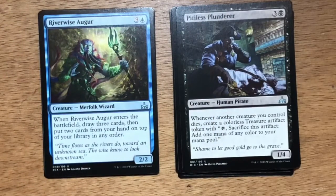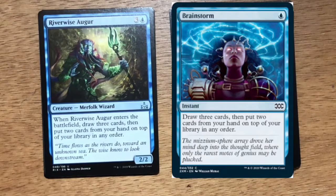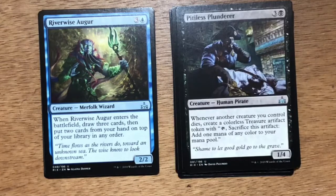Riverwise Augur — four mana, three generic one blue. Merfolk Wizard at 2/2. When Riverwise Augur enters the battlefield, draw three cards, then put two cards from your hand on top of your library in any order. Essentially, this is a creature with Brainstorm stapled onto it. Riverwise Augur is great in a blue-red spells deck where you want to filter through your deck, find your draw spells, direct damage spells, and manipulation spells. After that, it basically served as a chump blocker.